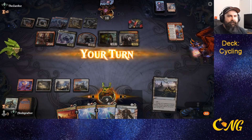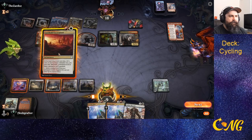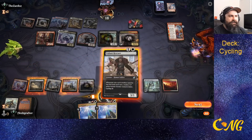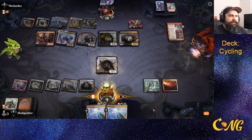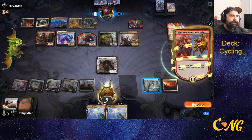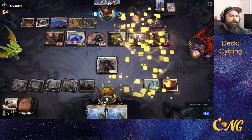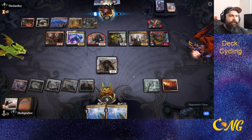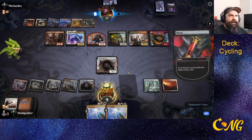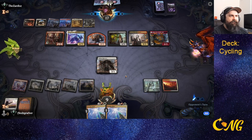Excavation. We bring Recruiter to the board — we want the body to block while we have enough to actually be lethal between these two spells. But it's not a guarantee we'll actually survive to cast them.